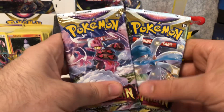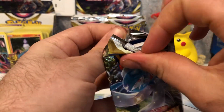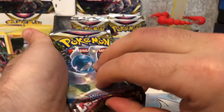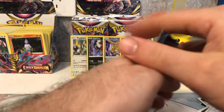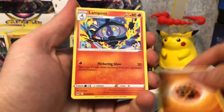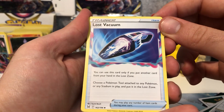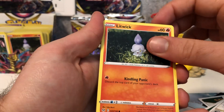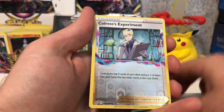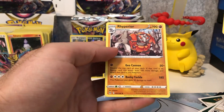Two packs left — we got Enamorus and this Gardevoir booster pack. Another white code. White codes aren't too bad — as you've seen, we can still get hits in them. Lost Vacuum — interesting. Machop, Pikachu, Jynx, Litwick, Oddish, and Chorus Experiment reverse holo. Regular rare Raipora.